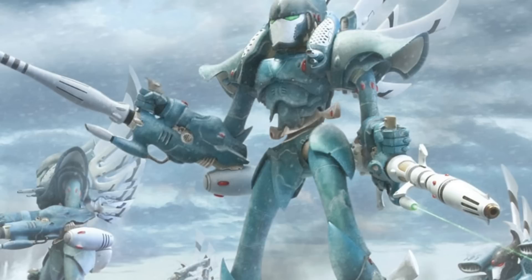Some factions only have a couple of ForgeWorld options. CraftWorld Eldar have 12. If you're looking for these, go to the Warhammer Community page in the news section and scroll down to find the Imperial Armor Supplement, which has rules for all the ForgeWorld units. To buy these models, you go to the ForgeWorld page — you can Google it.